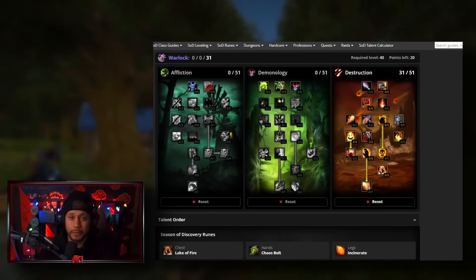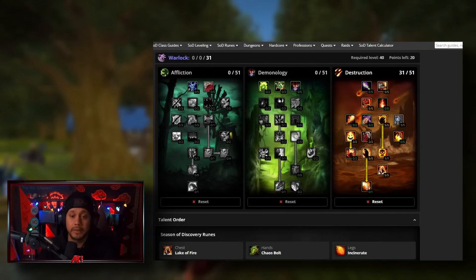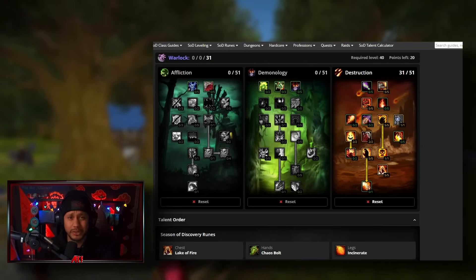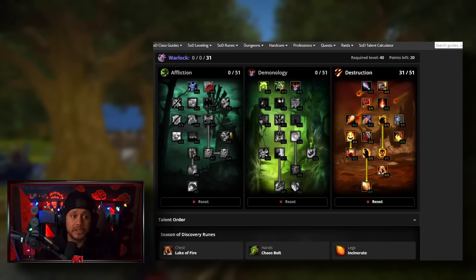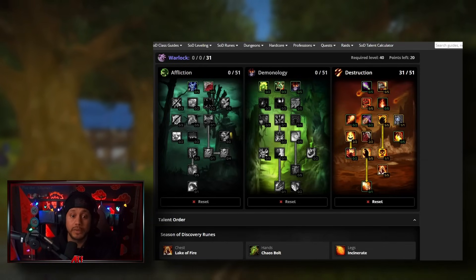Hey guys, Phase 2 is a few weeks away and I wanted to spitball and speculate on some builds we'd be using as a warlock for the new raid Gnomeregan. It's going to be a 10-man, I believe, and I want to go over the builds and cover pretty much every build for DPS, some for tanking, and some speculative builds.